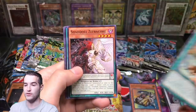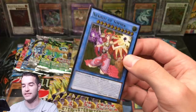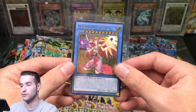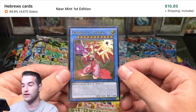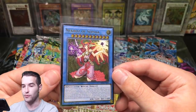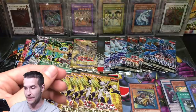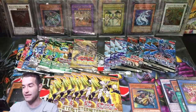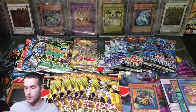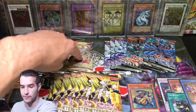Cross Souls already pulled the secret rare — can we up it to the next thing? Necroz of Sophia! Necroz are pretty nice. I don't know if this is one of the good ones, but I know Necroz are pretty pricey, so this has a good chance of being a nice pull. Ultimate Rare from Cross Souls — so back-to-back Cross Souls packs have been epic, giving Cyberdark Impact a run for their money. I've got an Ultimate Rare and a Secret Rare now — it's going to come down to the wire.